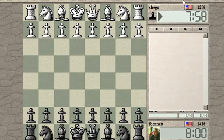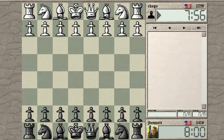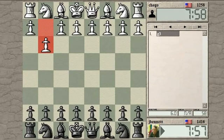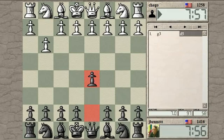Game started. Playing against Chago from the U.S. Let's see what we get here — we get G3. I don't know what to do against G3. My rating made it over 1,400 again.